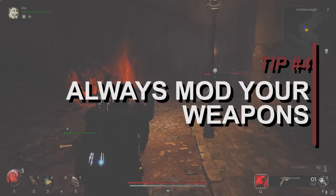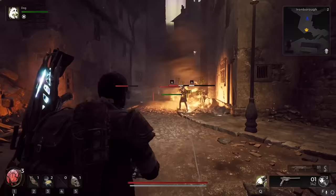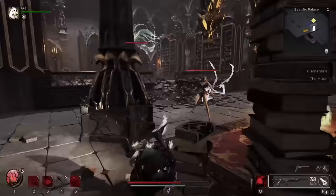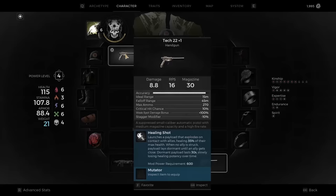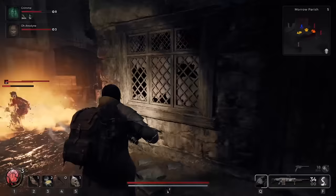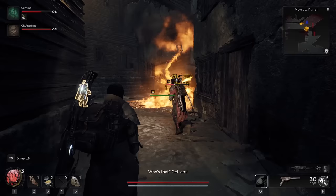Tip number 4: always mod your weapons. Mods in Remnant 2 are awesome — they let your weapons do wild new things in a big way. Even right out the gate, the first two mod options I picked up, a healing shot and a burning shot, really started putting in work right away. The best part about weapon mods is once you've bought one, you can equip it on almost any weapon whenever you want. Think of it as a very worthwhile one-time purchase for a lot of the weapons in your arsenal, and some of them can get really wacky and god damn effective.